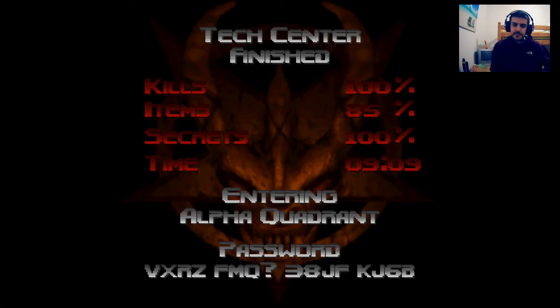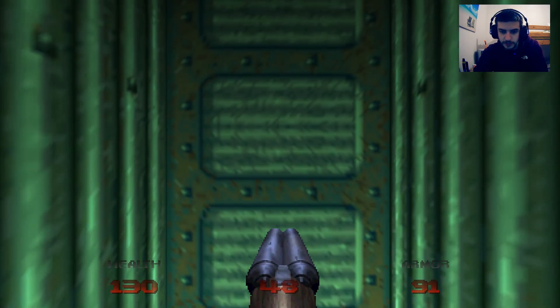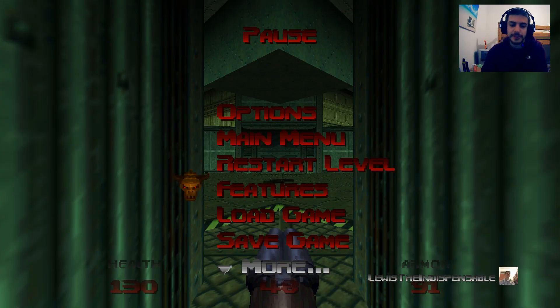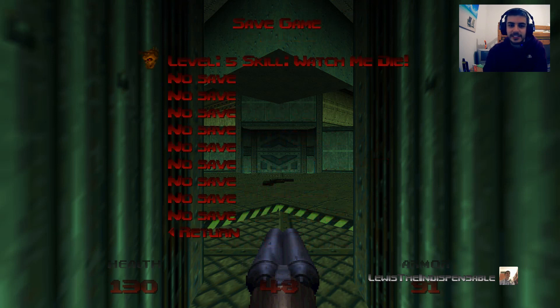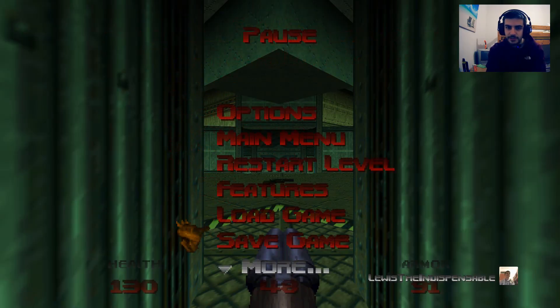That's Tech Center. There must be a way to get the stats on screen, but the original Doom 64 didn't have it, so maybe this doesn't have it either. The map's Alpha Quadrant - oh, I remember. Probably going to be our last map for today. This is Louis D'Inspensable, signing off. Goodbye.